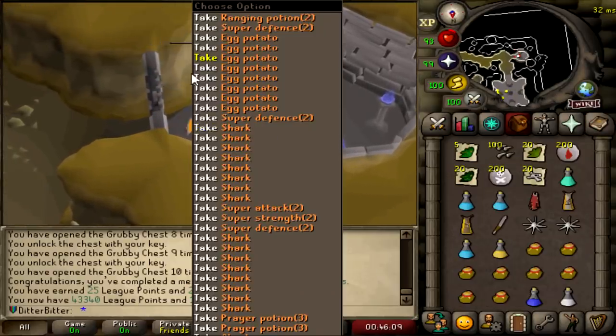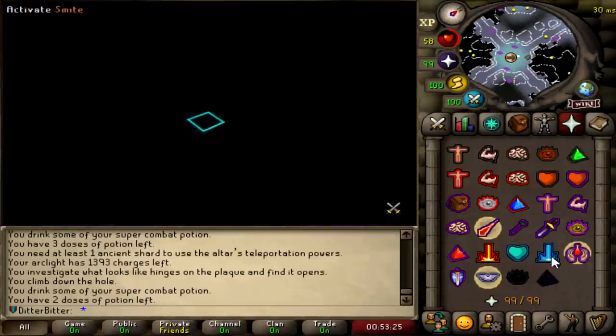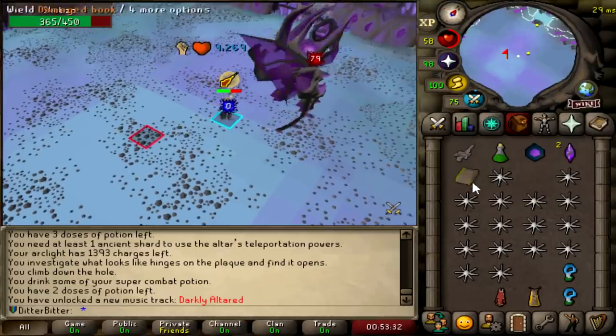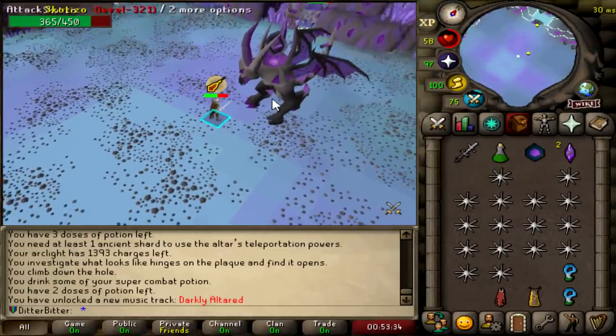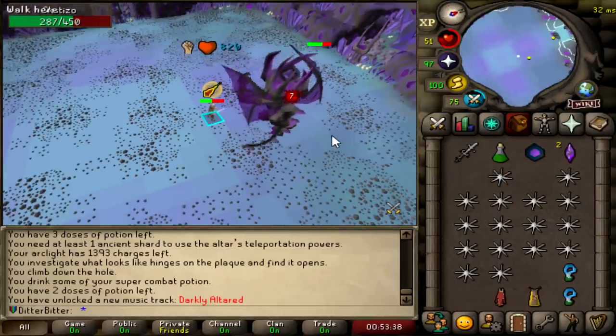Is there anything good there? Probably not, but I'll check anyway. Okay, let's go do a first ever Scatizo kill — I've never even done this on a main, so I'm a little bit worried. That's a 79. I'm destroying it. Maybe I was worried about nothing.